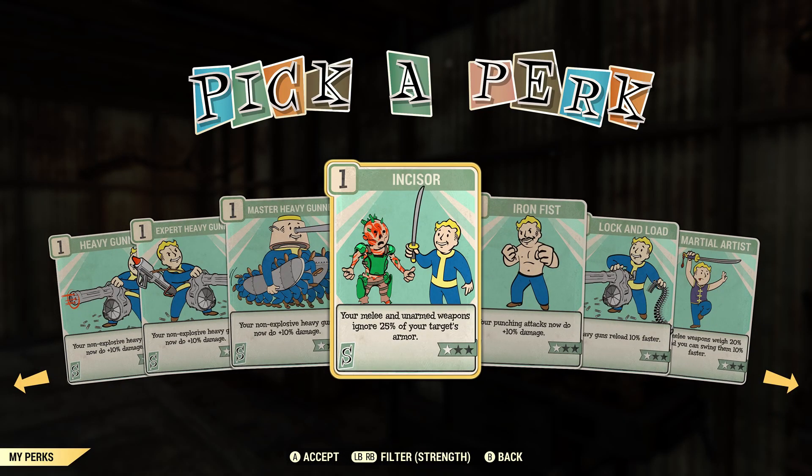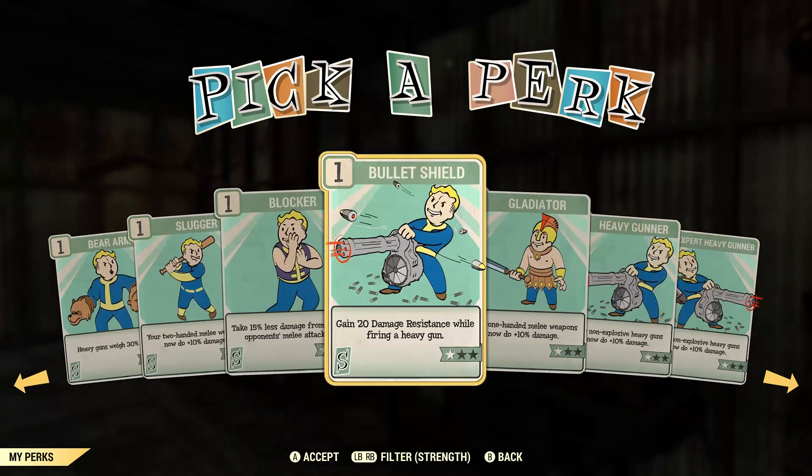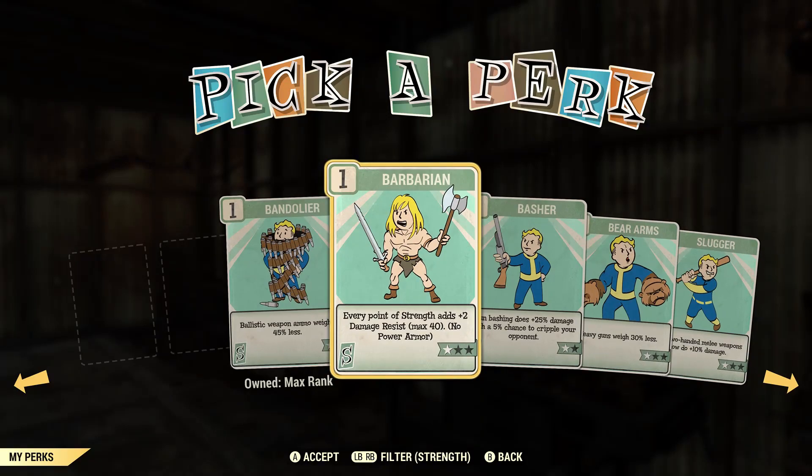Another one you can have is Incisor, I believe it's pronounced. Your melee weapons and unarmed weapons ignore 25% of the target's armor, and at max it's 70% of target's armor. I was rocking this and it is pretty good — it also helps with your damage. And I believe that is it here in Strength.